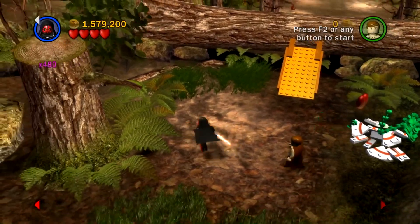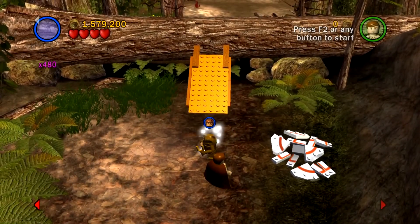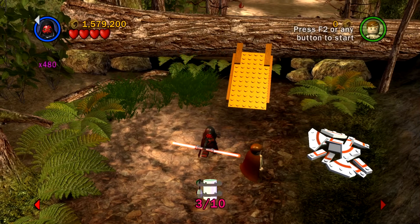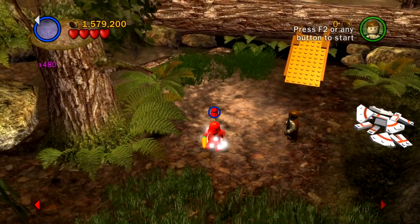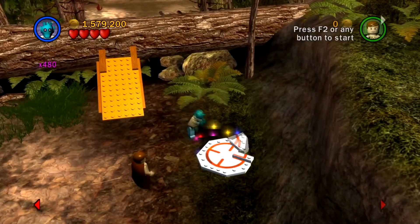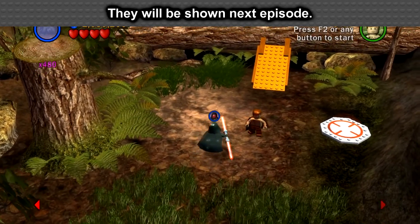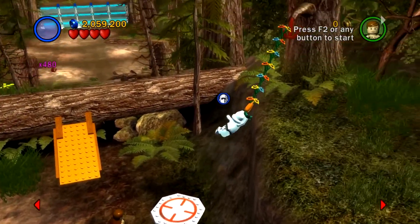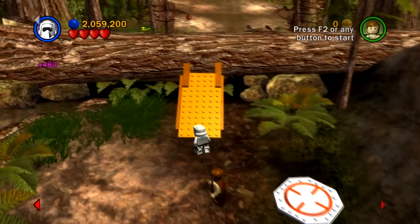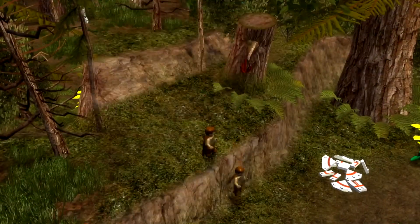We do have a couple of new power bricks this time. We got Bounty Hunter rockets, which unfortunately I won't be able to show off because I was stupid and did not pick Boba Fett. But basically Boba Fett gets a new ability that lets him shoot rockets out of his backpack, just like in the movies — not too special, but the rockets are pretty powerful. Probably the biggest thing you might notice is that I did buy the x10 stud multiplier, so 480x studs. We are already up to 2 million and we haven't even passed the spawn area.